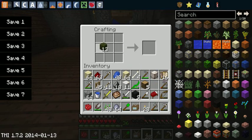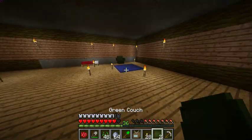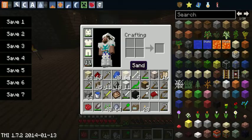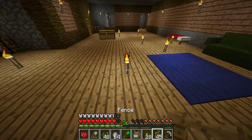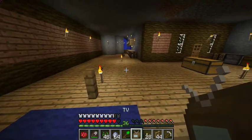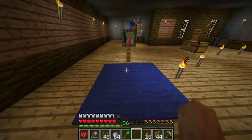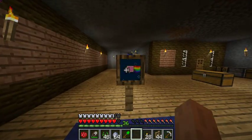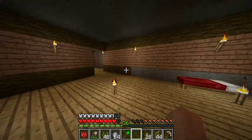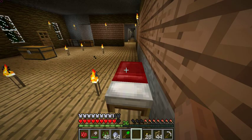Thirteen green wool — I guess I can make two couches. Big couch, fence lights, TV. Okay guys, so I'm gonna end this episode here. We got a lot of good stuff done. Bye!